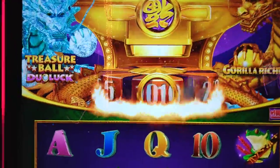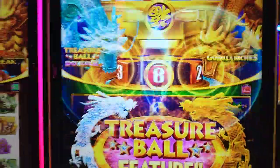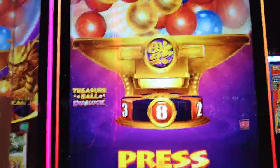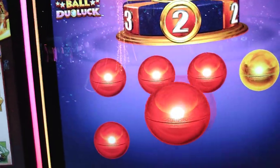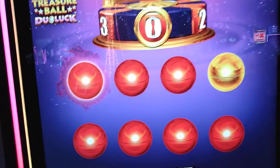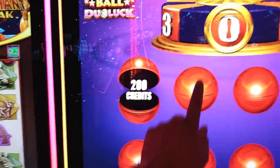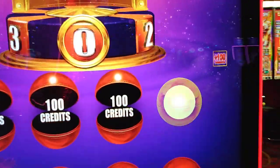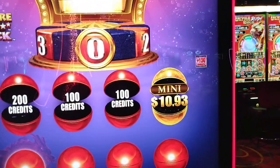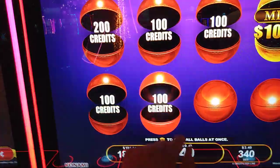Let's get another one of those blue balls up there. Give us a blue one — that had the free games behind it. Oh, a gold one! Come on, big bucks. $2, $10, $10, $20 — all small. Mini, mini — $10.93. We've done okay, so we're just going to take it and enjoy it. $8. $25.93, we'll take it.